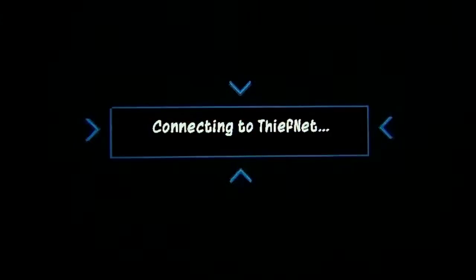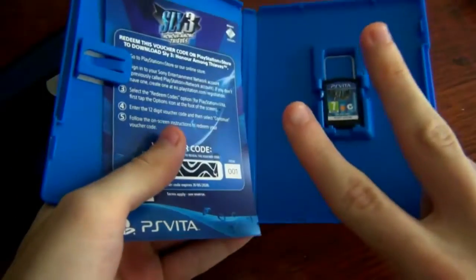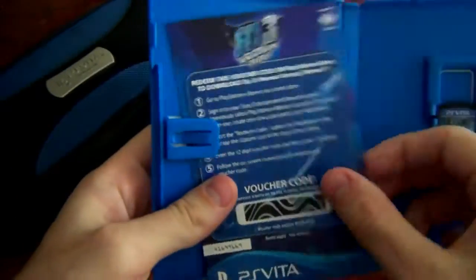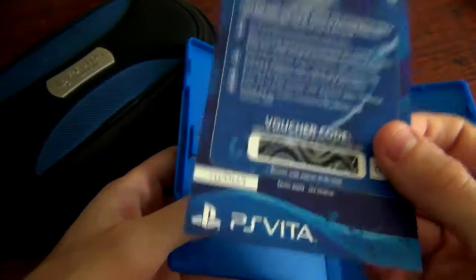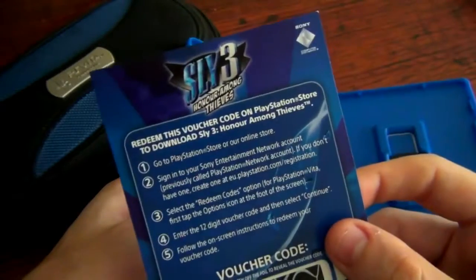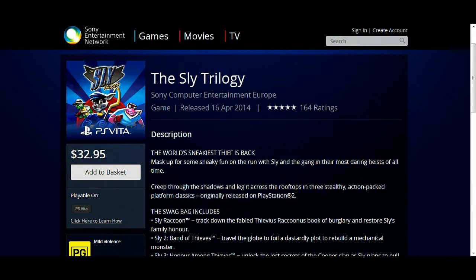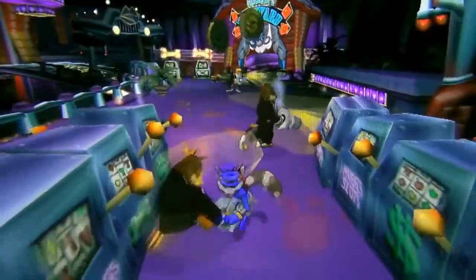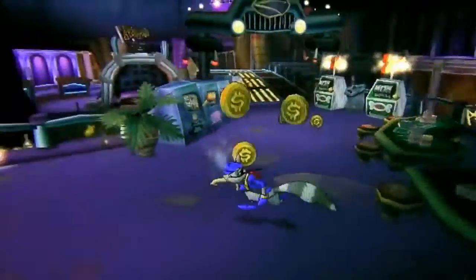There is some housekeeping we need to discuss. The cartridge version only contains the first and second game. You will need to download the third game using a DLC code, which will take up 2.5GB of space on your memory stick. You can also buy these games on the PlayStation Store separately or as a bundle, and it supports cross-buy. This means if you bought the PlayStation 3 version, you get the Vita version absolutely free.